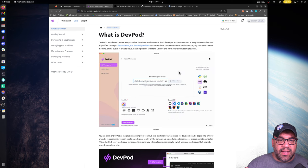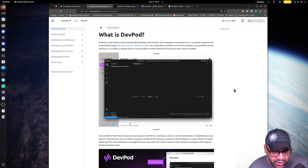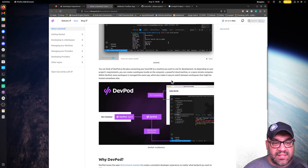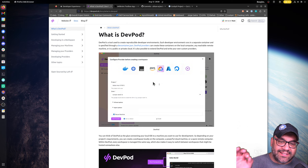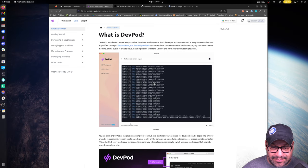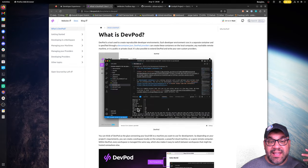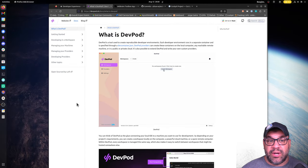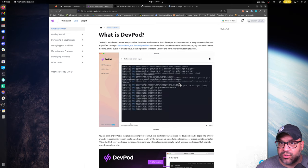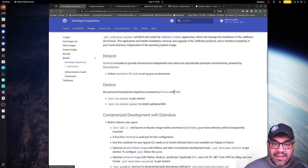DevPod is another tool we include — a very interesting one from the loft.sh folks. Luca, who writes Distrobox, actually works on this too. It's a tool that lets you connect to all these clouds using dev containers, giving you that GitHub Codespaces-style experience with whatever you want. If you want to do it natively on AWS, it's a nice shim that connects Visual Studio Code to all of these things. We have it out of the box — it's built every day, so as soon as they release you'll have it. Excellent, fully open-source software.